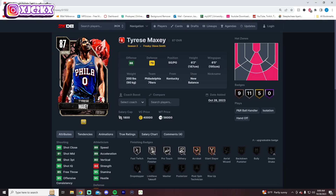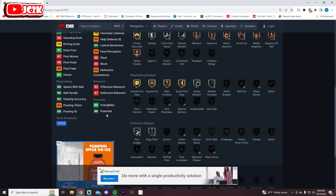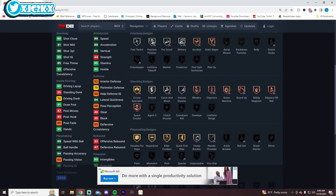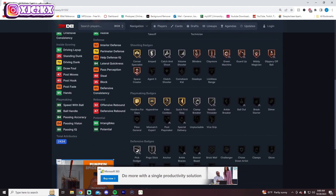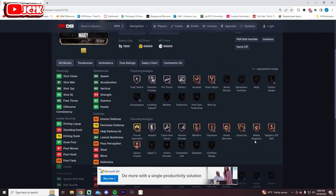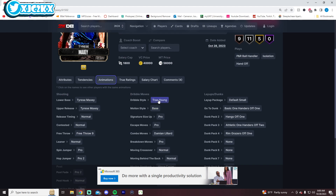Then we have Tyrese Maxey — same thing I expect: not much defense, and I'm correct. 79 perimeter defense, 84 lateral quickness is his entire defense, plus silver Pick Dodger and silver Pogo Stick. But look at the rest of the card: 86 three ball, 90 and 89 shot, 89 speed in Excel, 70 driving dunk. Shooting badges are fine, playmaking badges aren't great but they're okay — Handles for Days, Hyperdrive, Killer Combos, Quick First Step, silver Blow By. It does not have Bailout or Break Starter, which are important badges, especially Bailout on a point guard. But outside of that it's got the key playmaking badges.